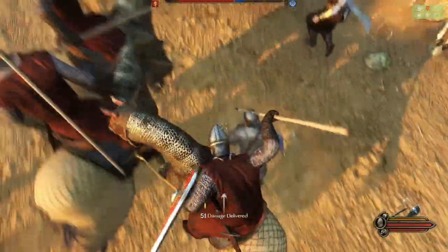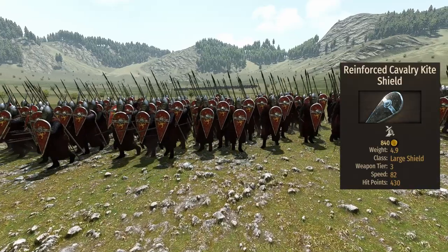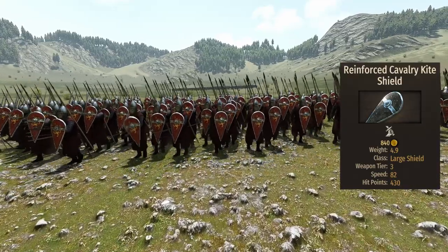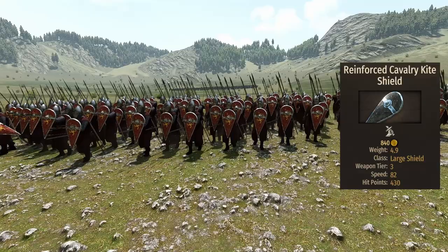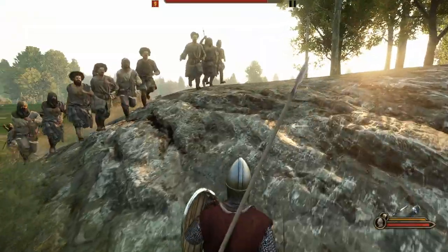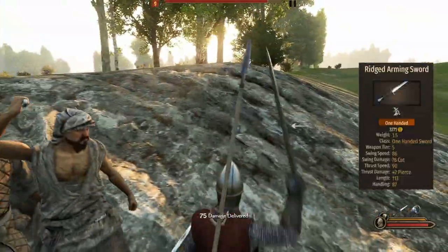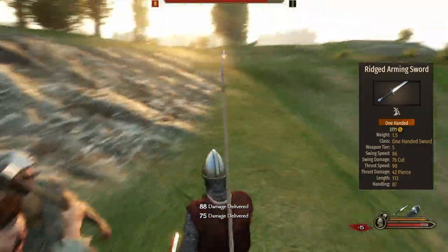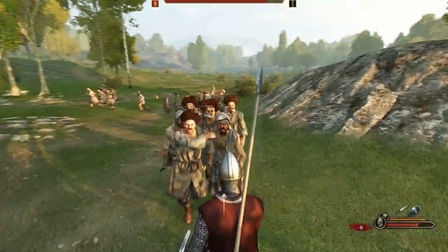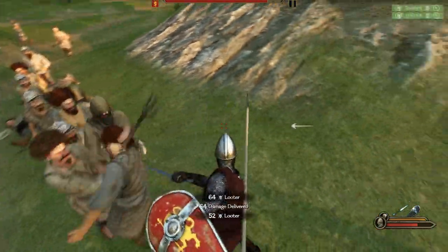Talking about the shield, the Vanguard brings a reinforced cavalry kite with 430 HP and a length of just 78. Cavalry tends to have way smaller shields than infantry, but this is way better than the Aserai or the Battanian ones. For close-quarter combat, the Vanguard brings a rigged arming sword — it's a decent weapon for a cavalry unit, but the length quickly becomes a problem in sieges or dismounted situations.